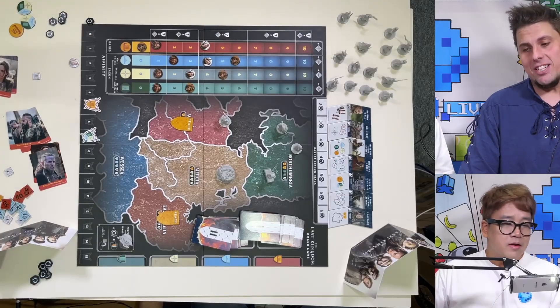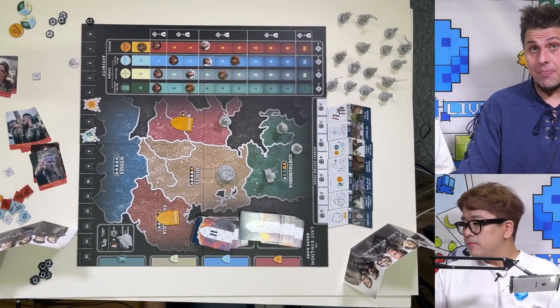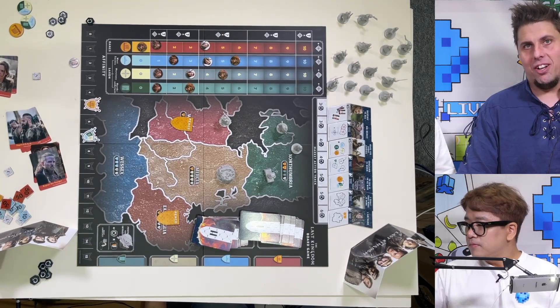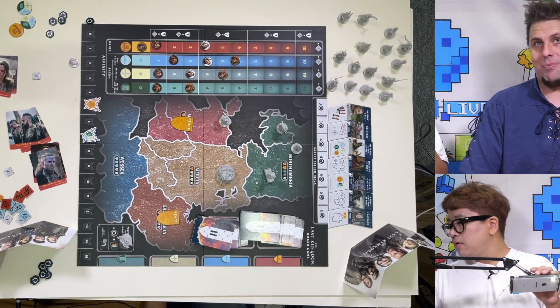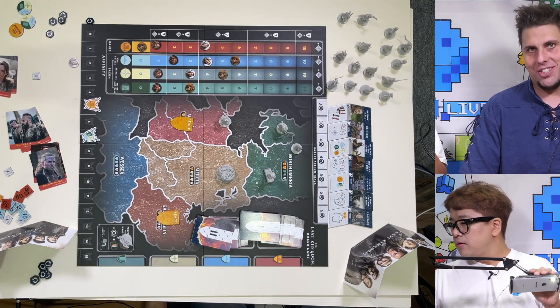Please introduce your new game. So this is a new game from Gamelyn Games. It's our first IP that we've done and it's based on the hit Netflix show The Last Kingdom, designed by John DeClaire. It's the epic tale of Saxons versus Danes — England is born, it's 800 AD and the world is asunder.